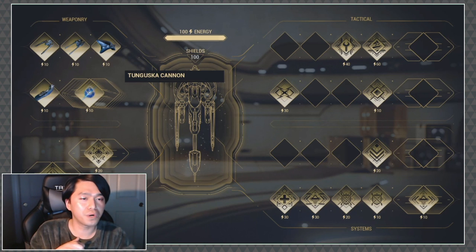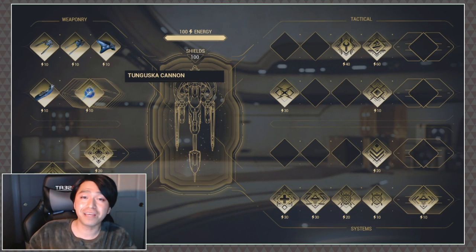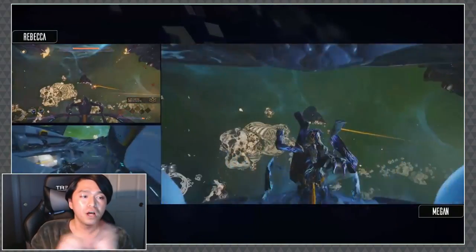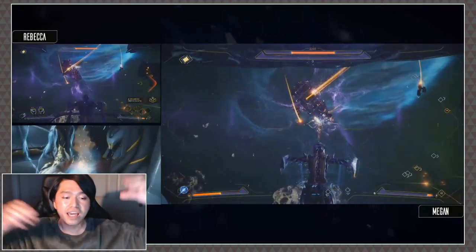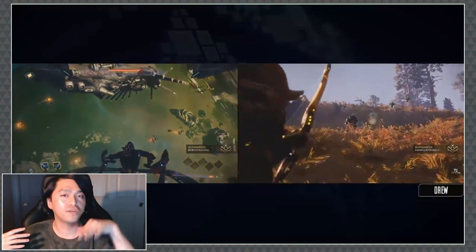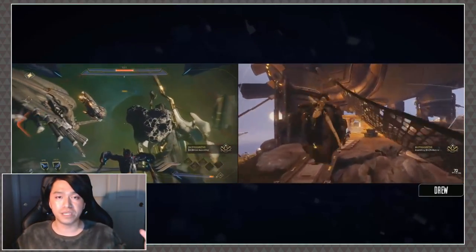There's also something called the Tunguska Cannon, which seems to be built into the main systems of your ship — and maybe you can swap it out but it's on a different system. What you'll notice is Megan powers this up while the ship is waiting on the ground team. It actually fires off a big purple laser that takes a charge, and she actually has to descend into a different part of the ship to use it. So that's the big epic Tunguska Cannon you'll see fire off every now and then.